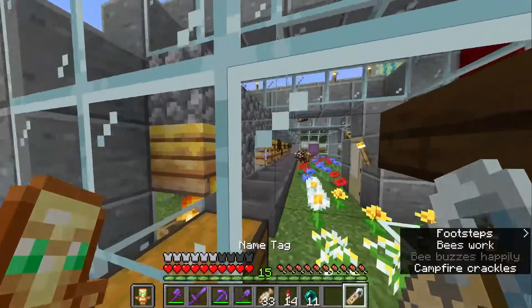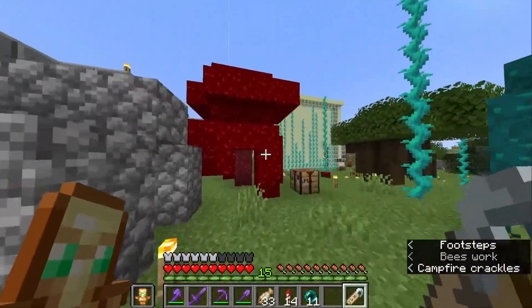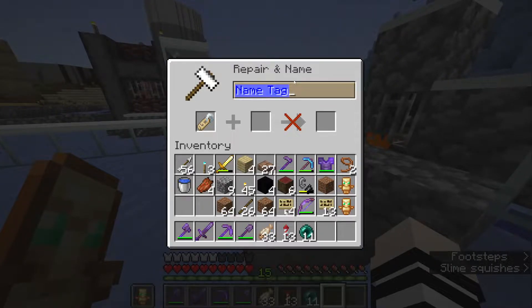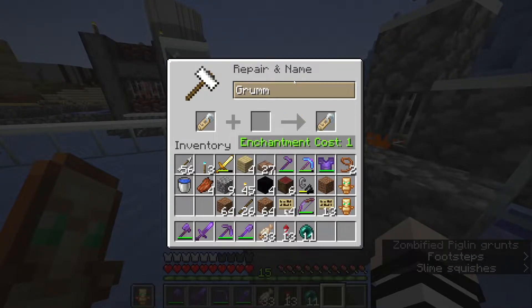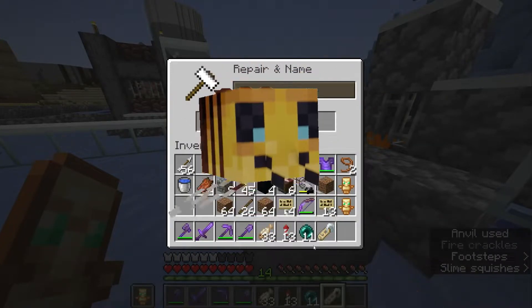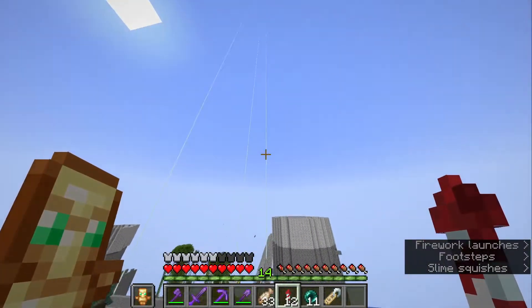There's actually a way to make bees not despawn, and that is by nametagging them. First you need to name the nametag something in an anvil. I'm going to be calling it Grum, because I think having upside down bees will be pretty interesting. If you don't know, naming a nametag Grum makes animals upside down.